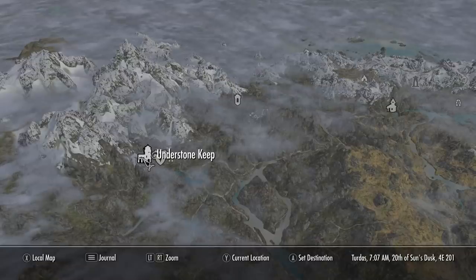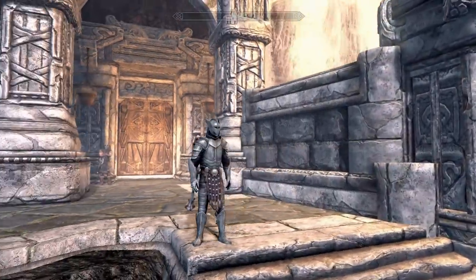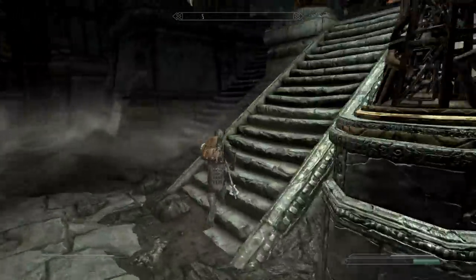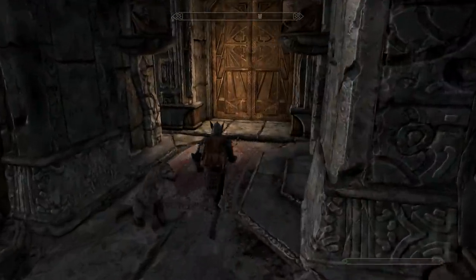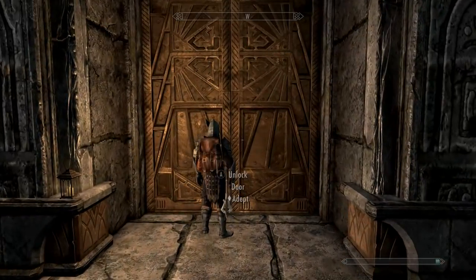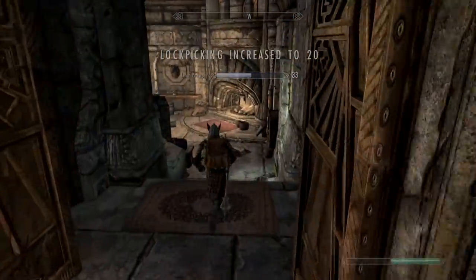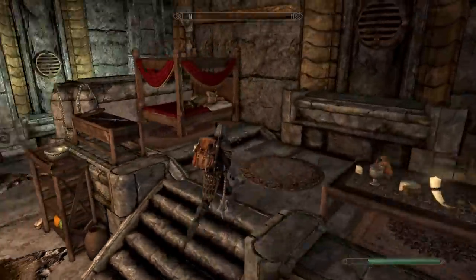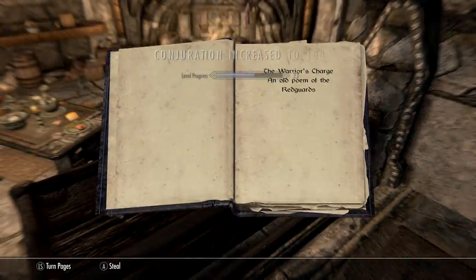For the fifth Conjuration skill book, you're going to want to come to Understone Keep in Markarth. Turn to the left and make your way into the Jarl's quarters. Just by his bed, you'll find the fifth out of five Conjuration skill books. Conjuration, 100!